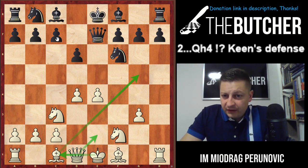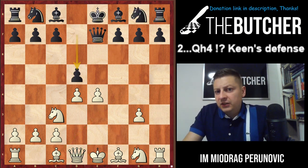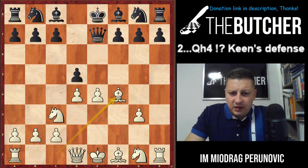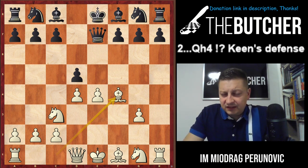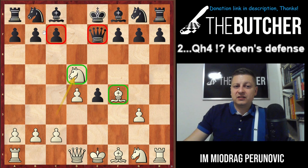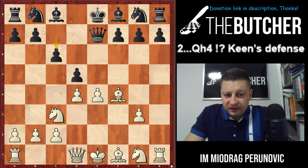After Knight f6, Knight f2 — once again with the idea of Bishop g5, Queen e2, and long castles. For those who play d5, that is the most logical move. You just play Bishop f4 and don't care too much about the pawn on e4, because there is an obvious and very nasty tactical trick: after d-takes-e4, you have Knight d5, and the bishop on f4 and knight on d5 both threaten Queen e7 and the pawn on c7.